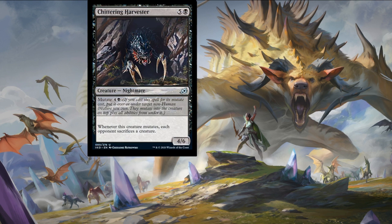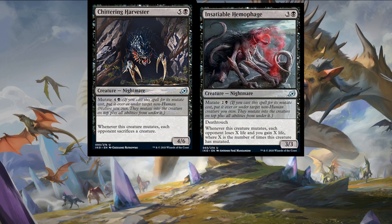I've showcased two similar mutate cards because they pretty much do the same thing — hate on your opponent, get you out of tricky spots, or win more. Chittering Harvester is five colorless and a swamp for a four-six nightmare creature — whenever this creature mutates, each opponent sacrifices a creature. Stack it with Insatiable Hemophage — three colorless, three colorless, and a swamp for a three-three nightmare with death touch — and whenever this creature mutates, each opponent loses X life and you gain X life, where X is the number of times this creature has mutated. Ouch — that's all I have to say about that.